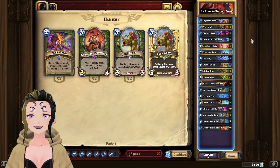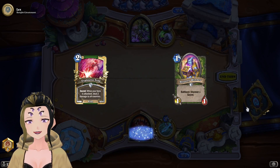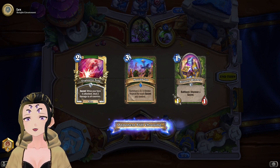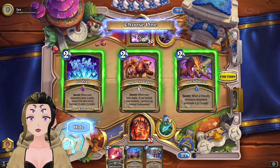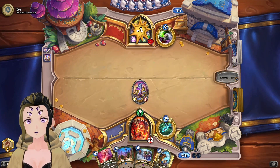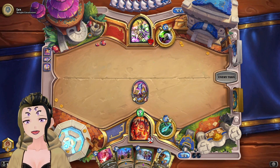With that all said, let's get into some games. We're facing Warlock. We're going to keep the Mysterious Winner and Explosive Trap, assuming it's some type of aggro deck. Drawing into Petting Zoo is pretty good. Going to drop down the Winner — always forget it's a Discover. Grabbing Pack Tactics. They just passed the turn, so I'm going to put Pack Tactics down. Next turn we get the Ram Tamer.